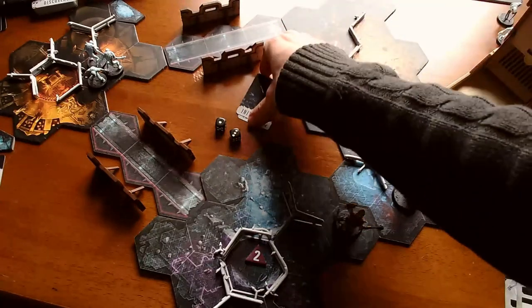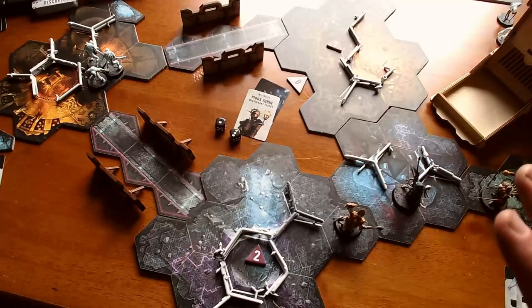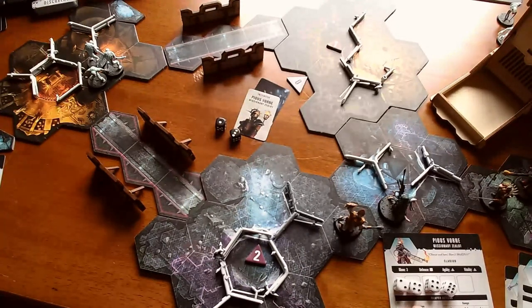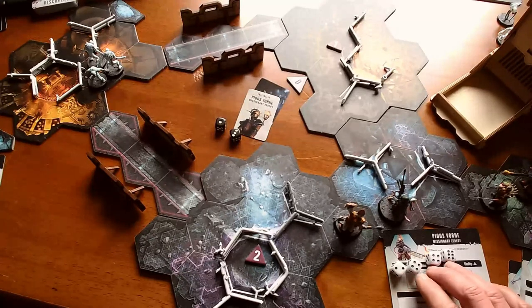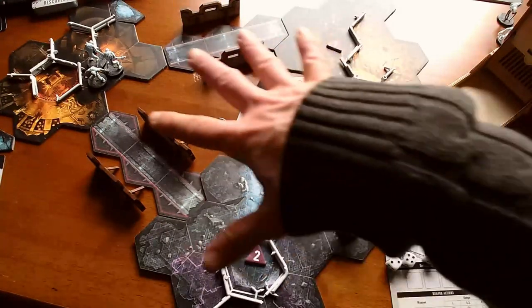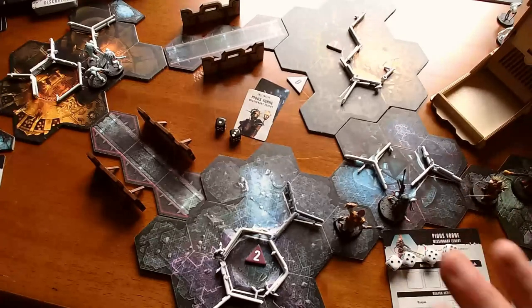Next we've got Pious Vorn. She is really, really strong with her Flamer at close range, and we're at vaguely close range. She didn't roll too terribly for her activation dice: she's got a two, four, four, and a six. That six is going to come in handy because that's her cleansing flames. To get her over to the ghouls — and that's an area effect, as you'd expect from a flamethrower, so she can attack a group of ghouls all at once. She's amazing, both in the book and in the game.